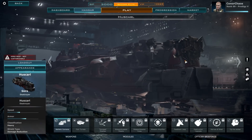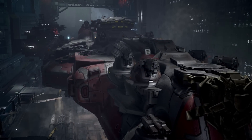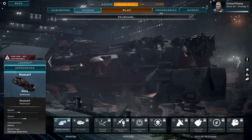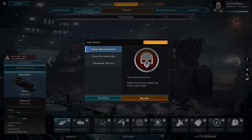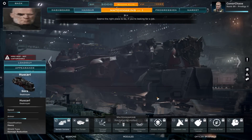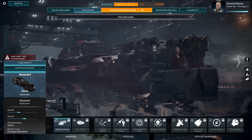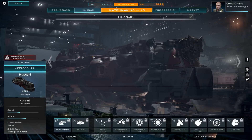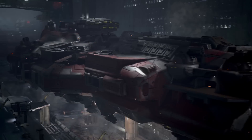So there we go — that is the Gora, or the Huscatl, the heavily modified Gora destroyer. How about we bring it into the game? I've increased the gamma just because it's a little hard to see sometimes, especially ships in the hangar. Sometimes YouTube has a way of darkening video quality, so if it's a little brighter than yours, that's why.